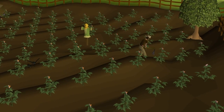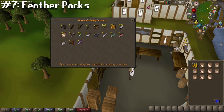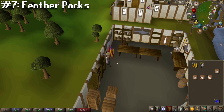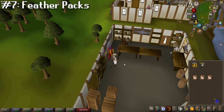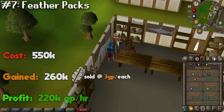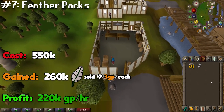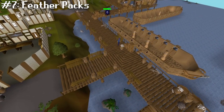Starting at number seven, we're gonna be buying feather packs at the fishing shop in Port Sarim. The great thing about this method is that there are no requirements except for some starting cash. All you do is buy 10 feather packs, click on one, wait for them to open, and by that time the shop should be restocked so you can buy another 10 and repeat. You can do this while doing other stuff like high alching, which will increase your GP per hour. Just buying the feather packs will cost you about 550k for the full hour, and you'll get about 260 thousand feathers every hour, which can be resold on the GE for 3 GP each and a profit of about 220k an hour.